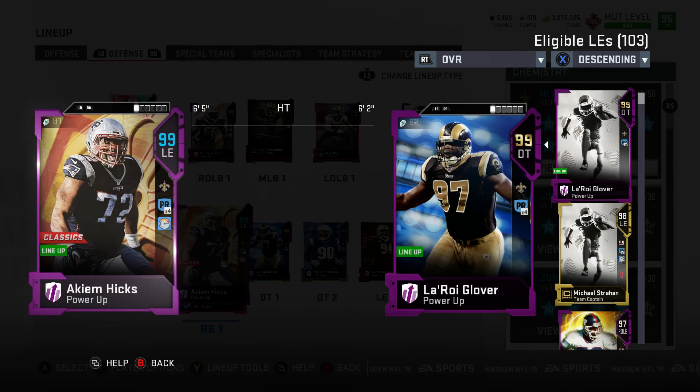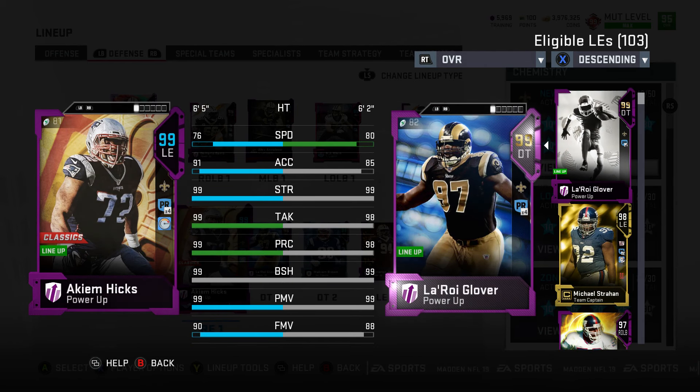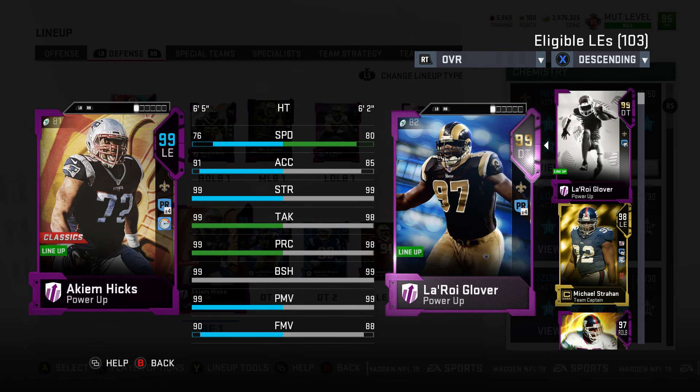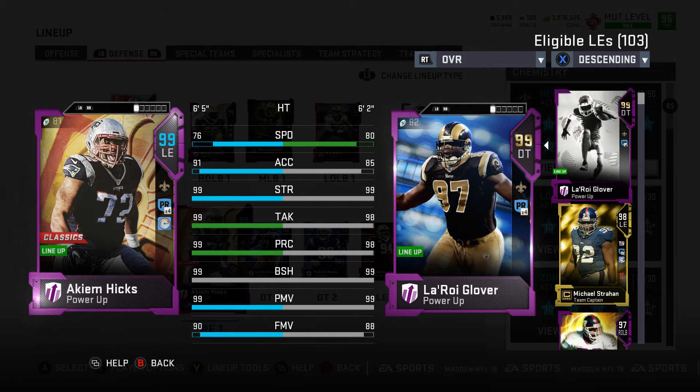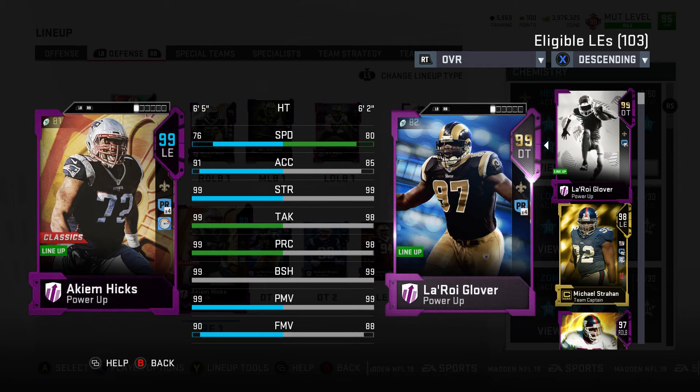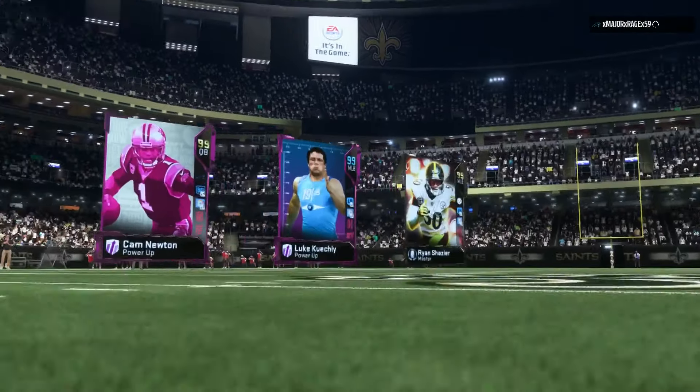Hopefully he can get some sacks. We also have Akeem Hicks on the team. On the All Saints team and the Ultimate Team we have so many left ends that we don't have a legit right end — we have Michael Strahan, Khalil Mack, Marcus Davenport, and Cam Jordan all playing left end. The only thing I don't like about this card is we went from Marcus Davenport's 89 speed down to 76 speed. But everywhere else is basically a 99 — he's got 90 finesse, 99 strength, 91 acceleration, 76 speed. Hopefully him and Leroy Glover can get some sacks.